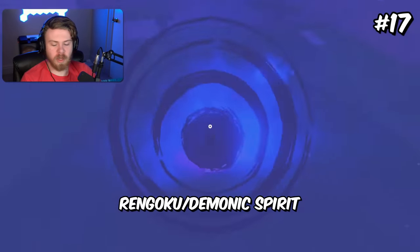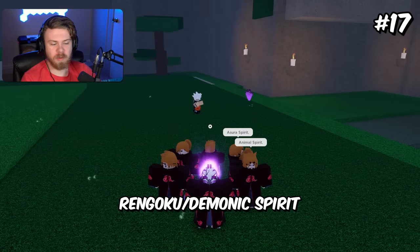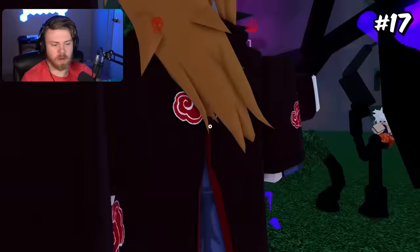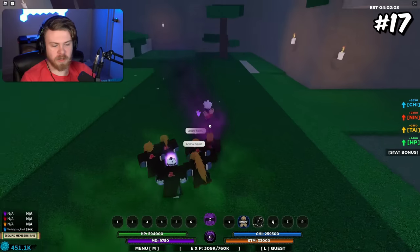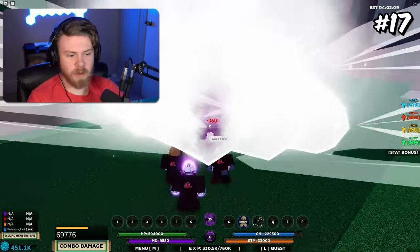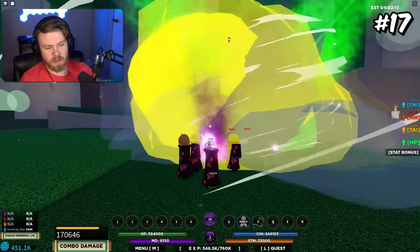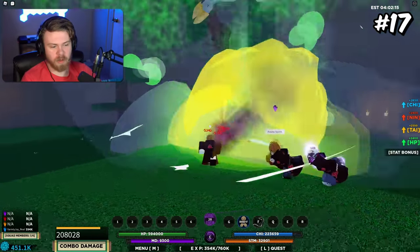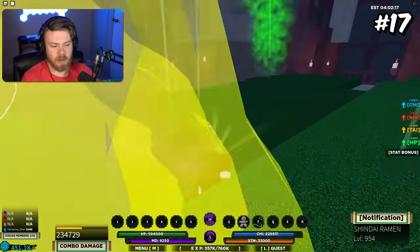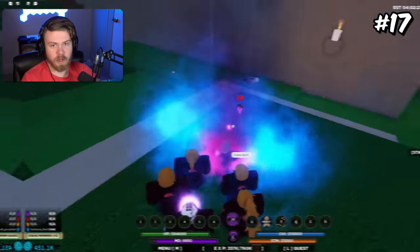Coming to 17th place would be Rengoku plus Demonic Spirit. This should be fairly obvious — Demonic Spirit allows you to combo extend with Rengoku mode more efficiently. Hit them with that fat M1 combo, and then you could immediately Z-Spec into the C-Spec of it, and then you could just combo extend like that. The only issue is obviously that Demonic Spirit has a ton of cooldown, so you only get to use it once or twice during a fight.